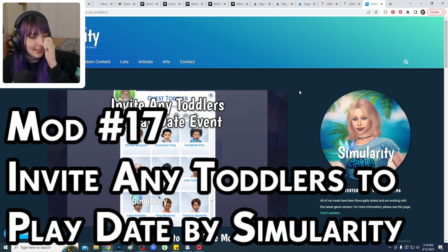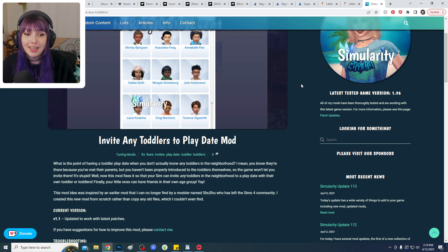This next mod fixes something that's been a huge pet peeve of mine since the toddler play pack. The Invite Any Toddlers to Play Date mod does exactly as it says — it allows you to invite any toddler to your toddler play date whether or not you know them or the parents. It's perfect for having your toddlers make friends their own age that they can grow up together with. So cute.